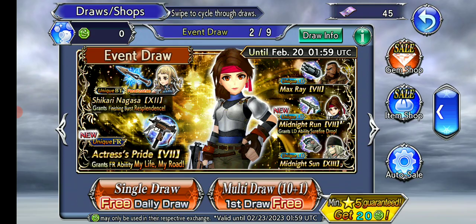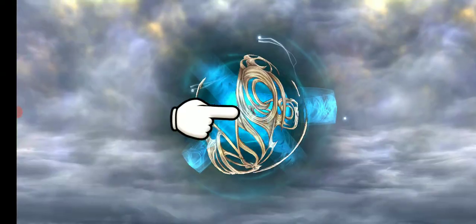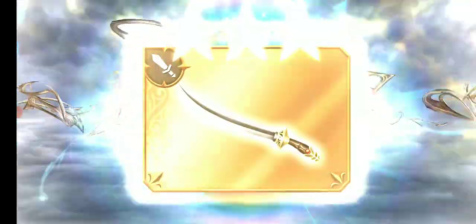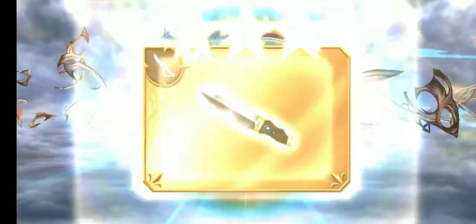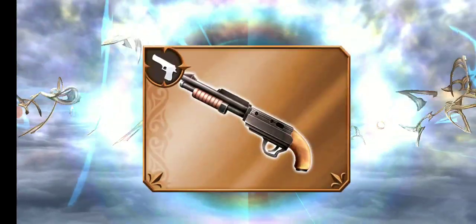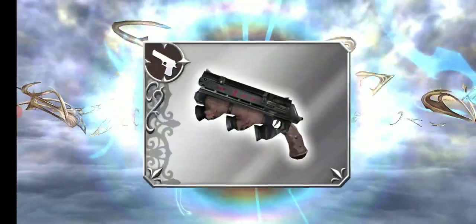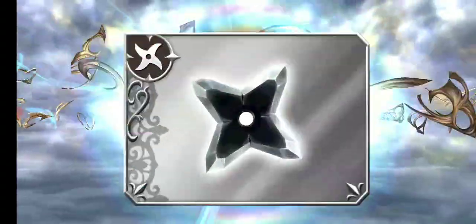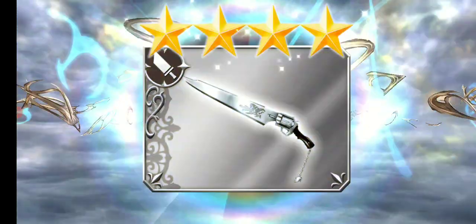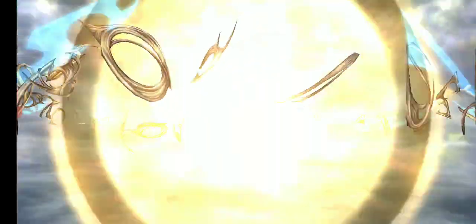I already have Penelo's BT, so I'm going to start on here. And it's blue, which is unfortunate. Now I am going to be pulling mainly with tickets. I'm hoping to get the LD and FR for Jessie. I just hope she doesn't eat through too many tickets, but I am prepared if she does.